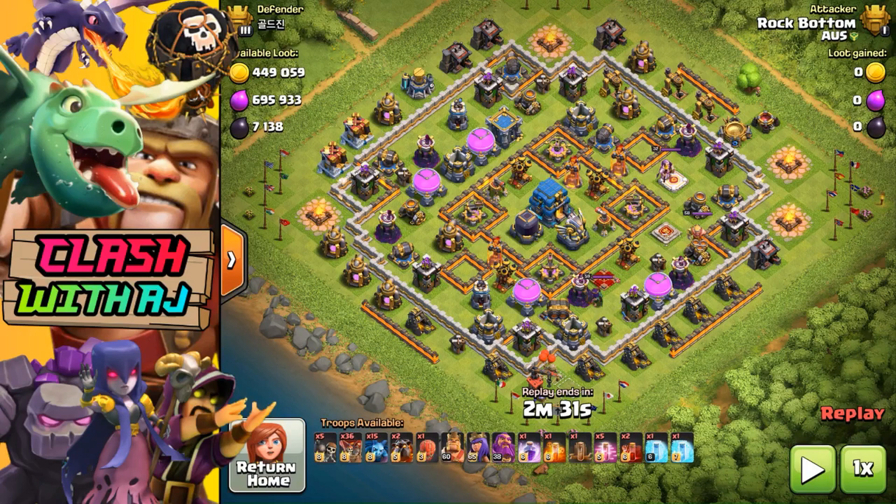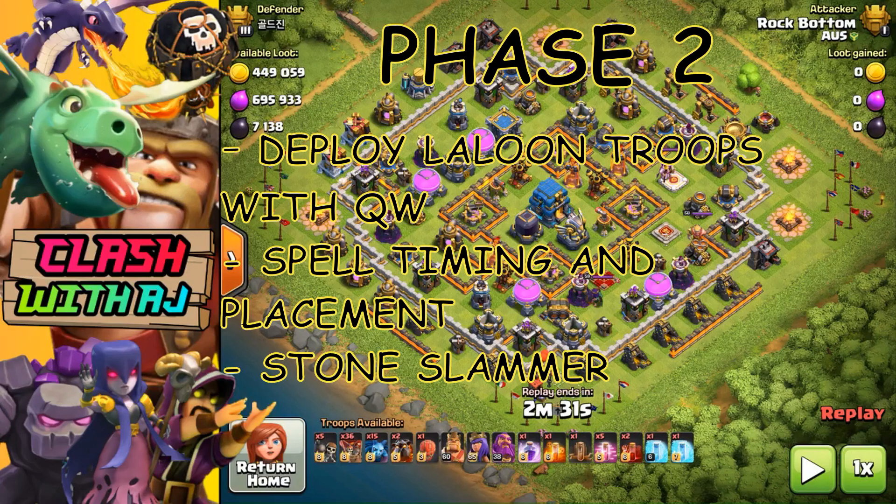Now it's time for phase two — deploy your Lalo troops, which are your Lava Hound and your Balloons, along with your Grand Warden. Make sure your Grand Warden is set to air. Once you've dropped your troops, it is really crucial that you get your spell timing and placement done correctly, because if it isn't, that can cost you. Drop your Haste spells to keep your Balloons going in the right direction.